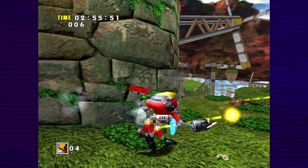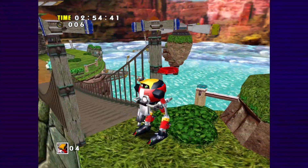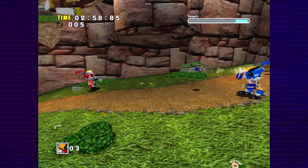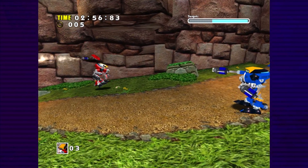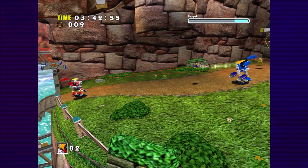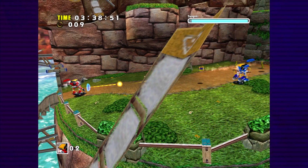Especially since the centipede enemies give you 40 seconds of time each when shot. The fight against E-103 Delta didn't go quite so well, since I initially landed too far forwards and couldn't lock on as easily. I got a much better angle on the second attempt, though, meaning Windy Valley is gone with the wind.